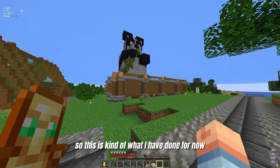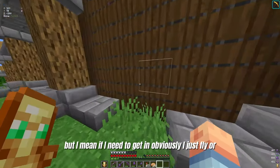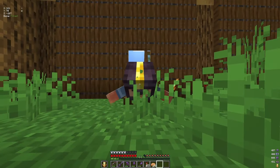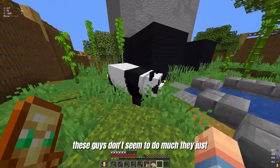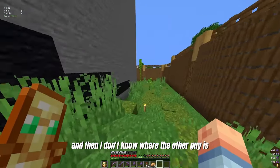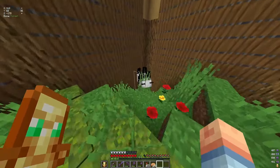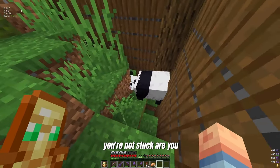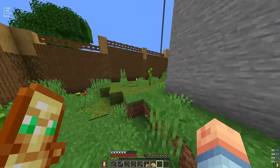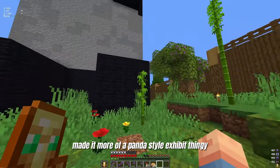This is kind of what I have done for now. I need to figure out entrance areas for this place. These guys don't seem to do much — this one's sat still rolling in place, and the other one is just over there rolling around. I put a lot of work in, just tumbling down the hill. As you can see I added some trees, some grass — pretty much made it more of a panda style exhibit.